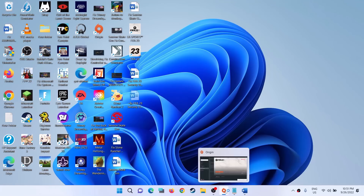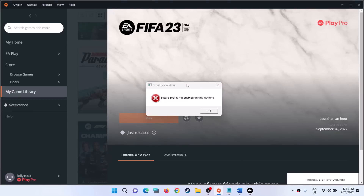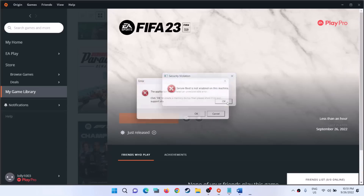Hello guys, welcome to my channel. Today in this video I'm going to show you how to fix the error: 'Security violation - Secure Boot is not enabled on this machine.' Whenever you launch FIFA 23 and you are receiving this error message, please follow the steps shown in this video. Click on OK.